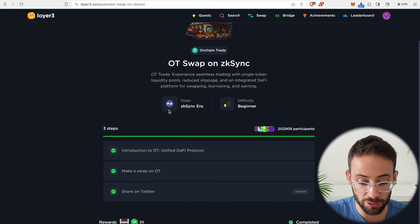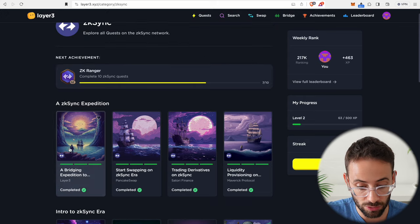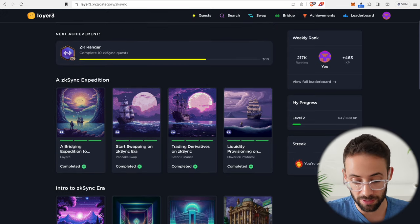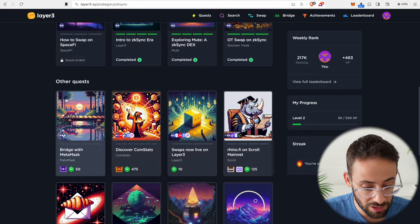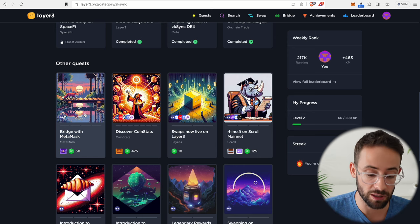Once you finish your quest, if you want to go back to the ZK Sync dashboard just hit this button here and you'll be able to see the ZK Sync quests that you can complete. You can also get points for coming back every day and hitting the GM button. There are lots of quests we can complete in the other quest section, so I'm going to walk you through how to complete most of these.